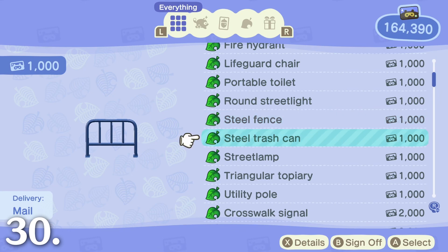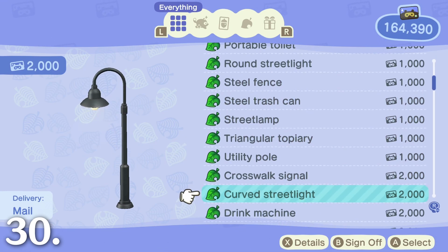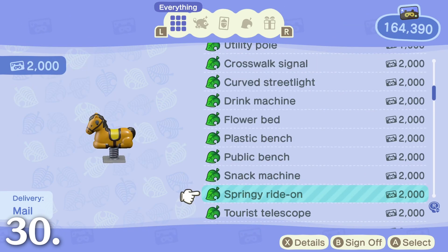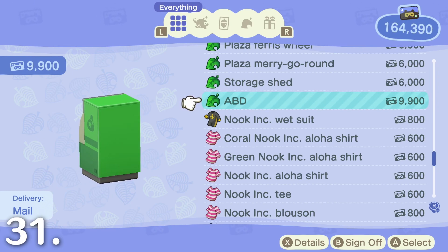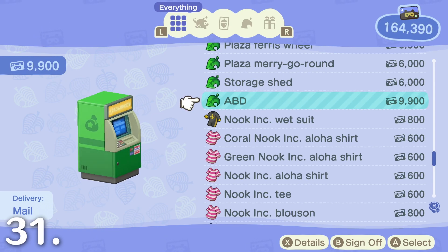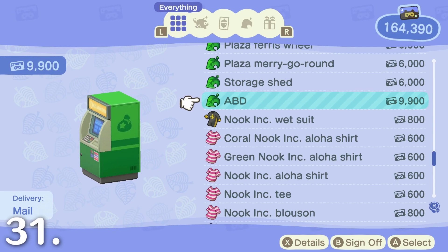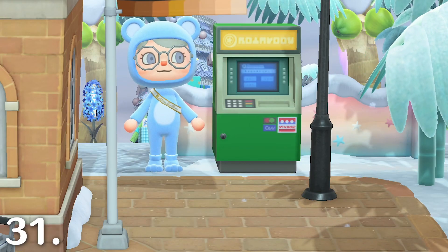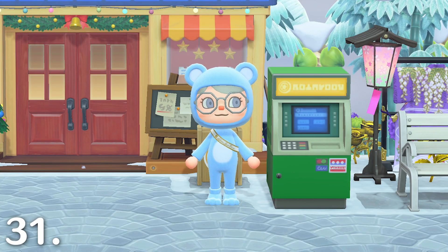Redeem your Nook Miles for new items at Resident Services at the Nook Stop. There are a bunch of new items, including the Ferris wheel, inflatable plaza toy, and gazebos. And while you're there, pick up an ABD for 9,900 Nook Miles. This item lets you access your bank account from anywhere on your island — it's the closest thing to a credit card in New Horizons. You can put it in your pockets and place it outside whenever you need bells. I place two ABDs on my island, one outside Resident Services and one outside Nook's Cranny, the places where I typically need bells the most.